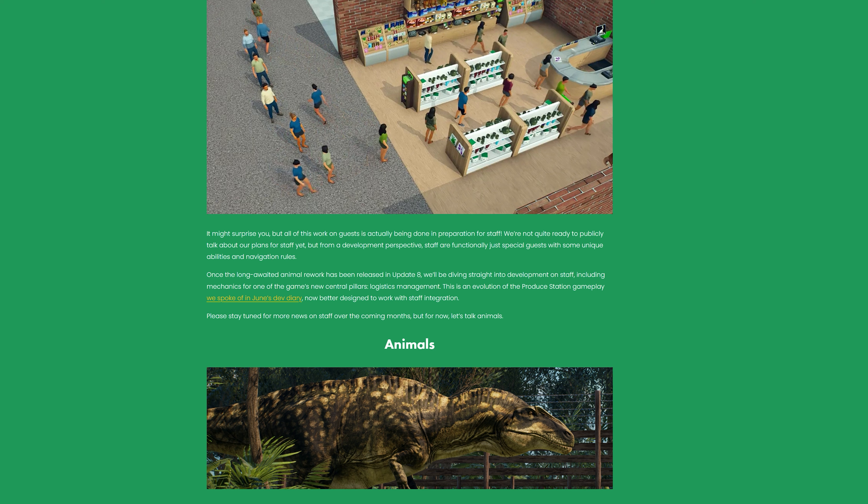It might surprise you, but all of this work on guests is actually being done in preparation for staff. We're not quite ready to publicly talk about our plans for staff yet, but from a development perspective, staff are functionally just special guests with some unique abilities and navigation rules. So they don't have staff in the game just yet, but as we just read, they are coming — because you need people to take care of your animals in your animal park.